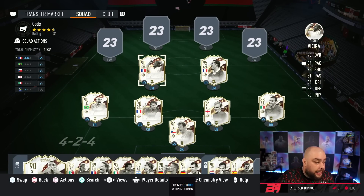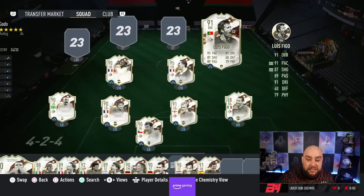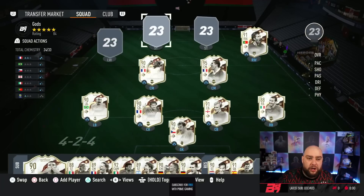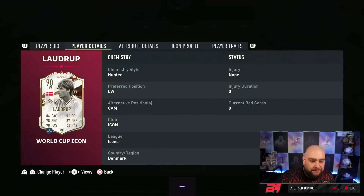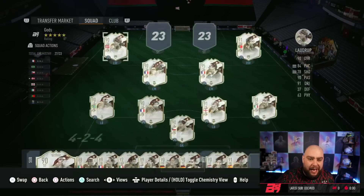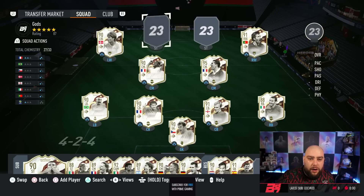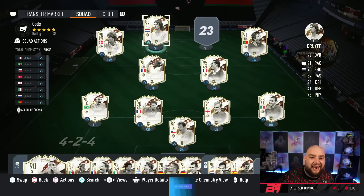Vieira does the business, fits in every team and looks like he's meant to look. On the right wing we've got Luis Figo - one of the Team 1 icons, plays right wing, CAM and right mid. On the left wing, the weak link, we've got Laudrup - left wing or CAM, four star four star. I've got him as untradeable from an 85+ pack. I'm waiting for better ones - I believe Griezmann is one coming soon, so as soon as he's released, Figo will be out.